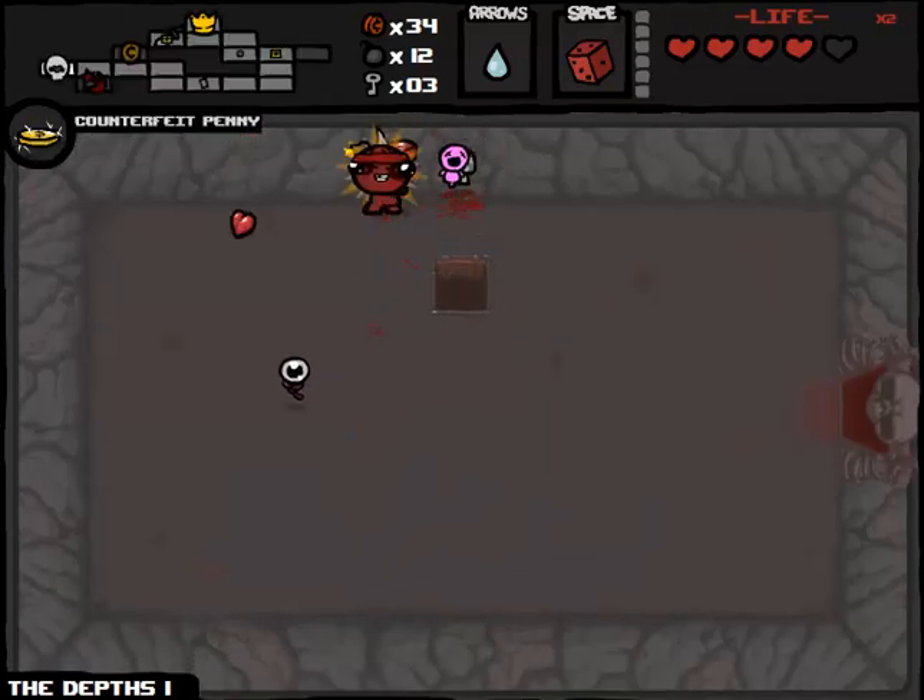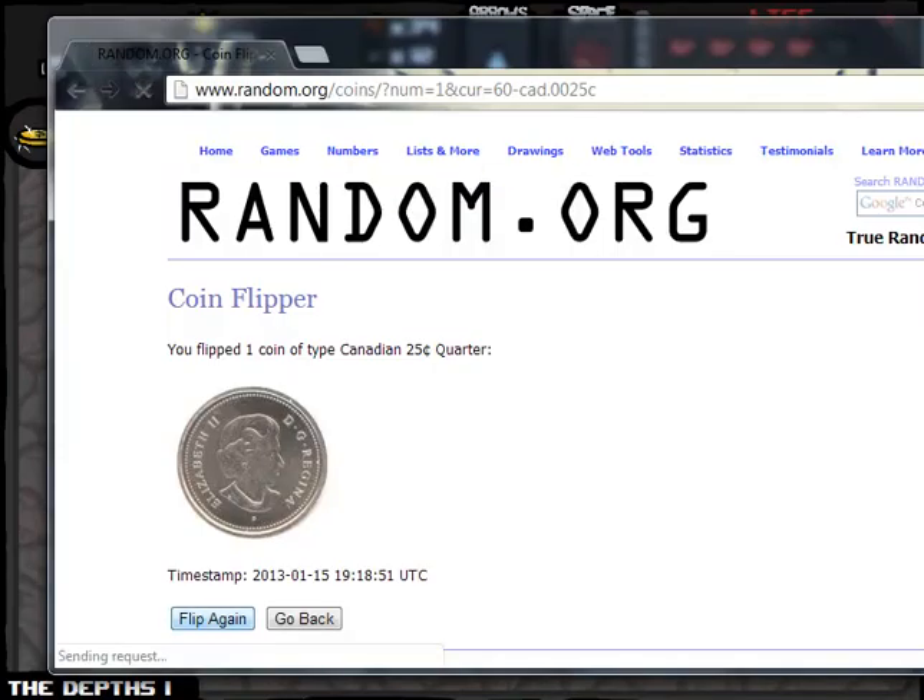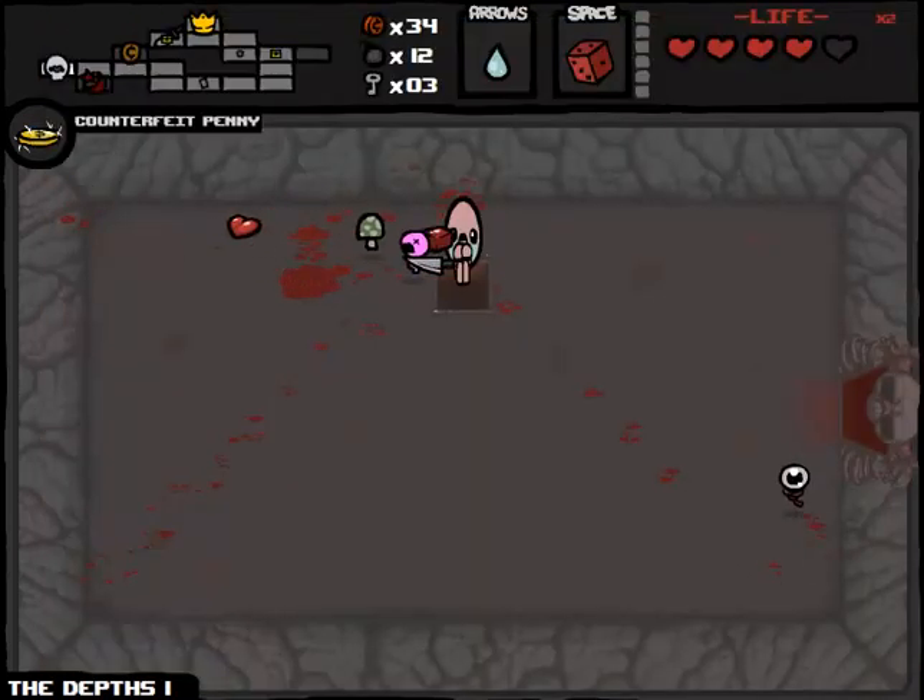We're going to check out our deal with the angel - the Miter. Flipping. Heads - we're taking it! I'm happy with the way that turned out in the whole scheme of things. We're just going to see if maybe the internet is back. No, seems to be completely out. Alright, we're going to do this old school style with physical coins.